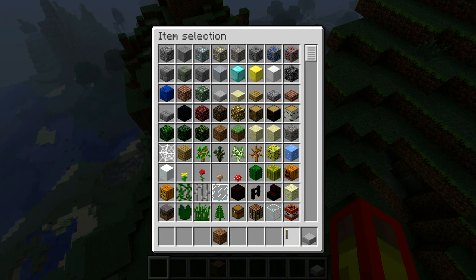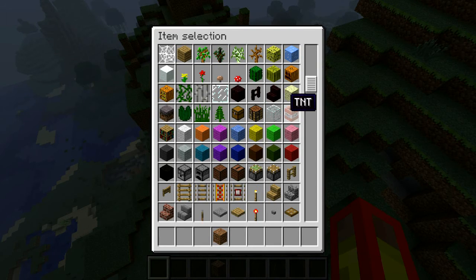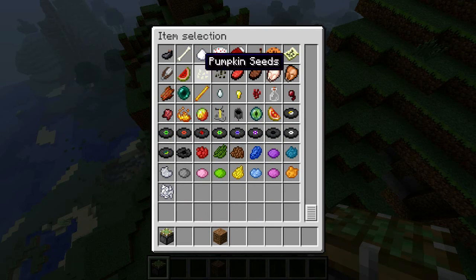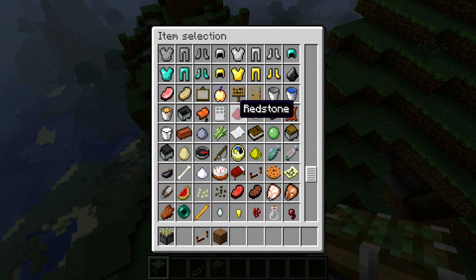This is really cool that I'm making today. You'll need a lot of stuff: sticky pistons, redstone — it's all complicated. Redstone repeaters, they need redstone, all that stuff. It's all complicated. You need redstone, you need a lever.